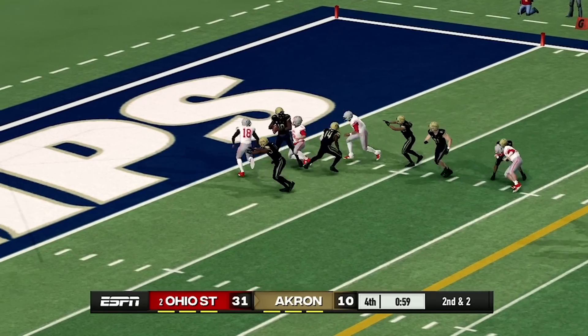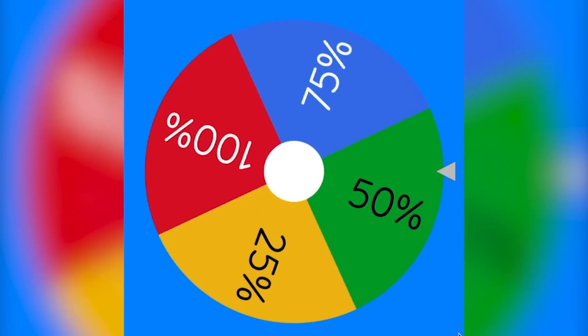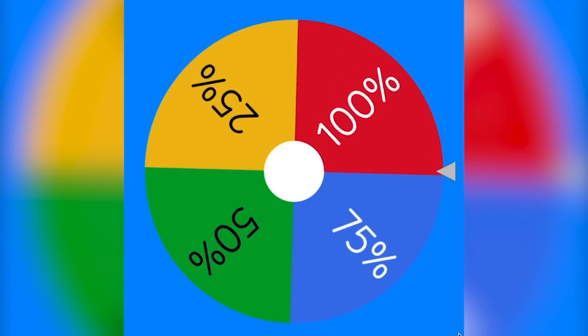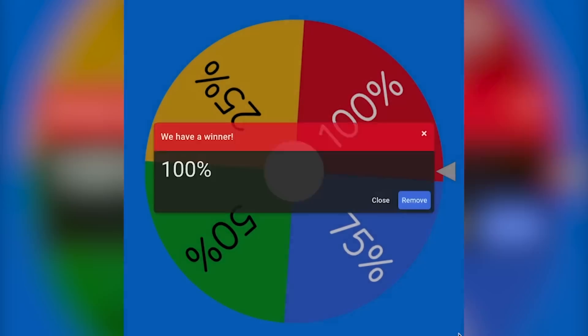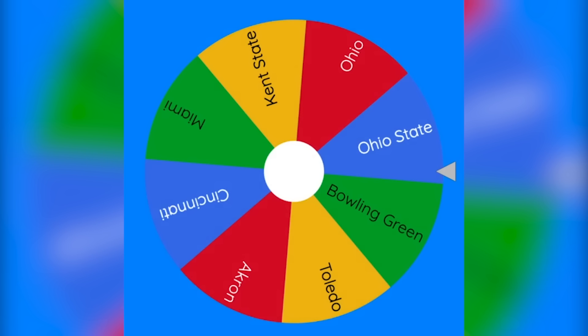Let's see how much land Ohio State will take from Akron. It looks like — oh no — is this 100%? Ohio State just took out Akron completely. That was about as close to 100% as it could have gotten. Say goodbye to Akron — Ohio State is getting a huge pickup. Cincinnati and Ohio State are now the biggest on the map. Akron was the first to be eliminated.